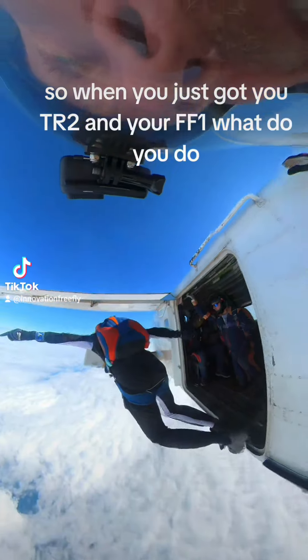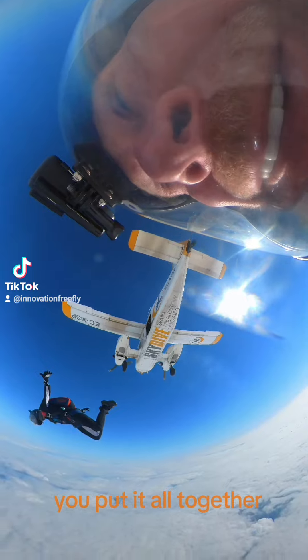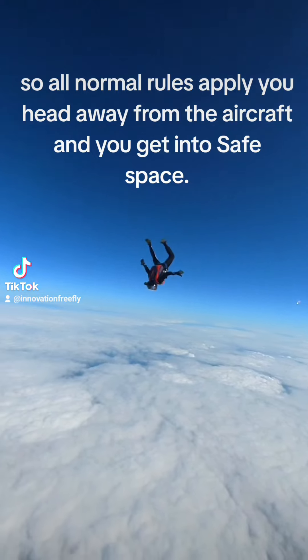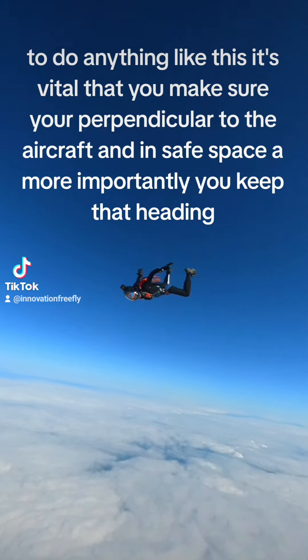So this is Jake and he said, what can we do now? I've got my TR2, my FF1. And I was like, hey, let's come up with a plan, let's put it all together. We need to remember that the same rules apply. You need to set off left of the aircraft or right of the aircraft, but you need to go off the jump run perpendicular, make sure you're in safe space.